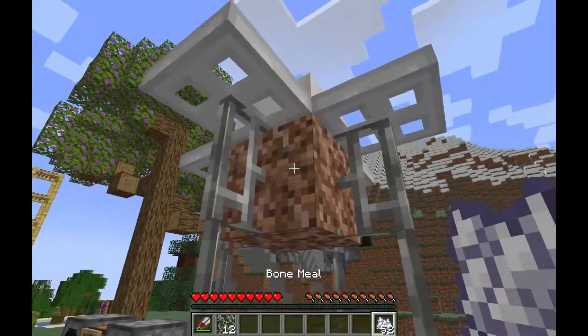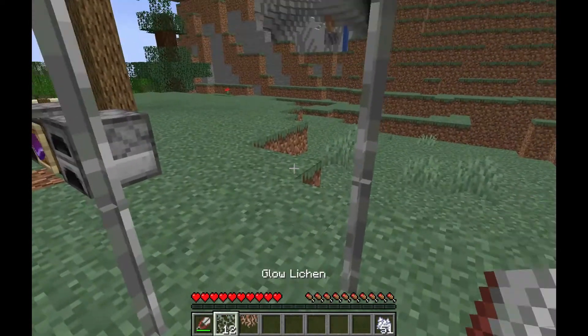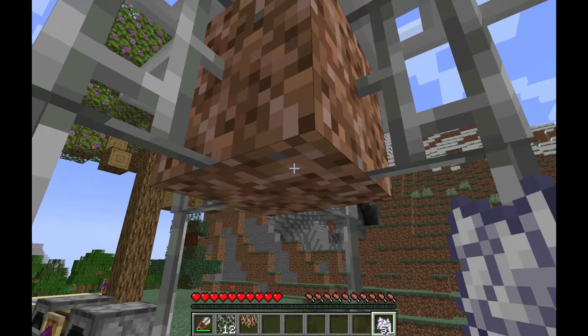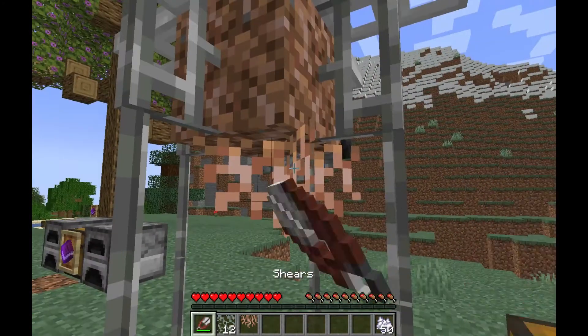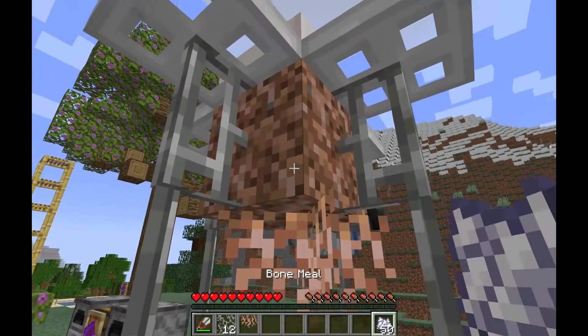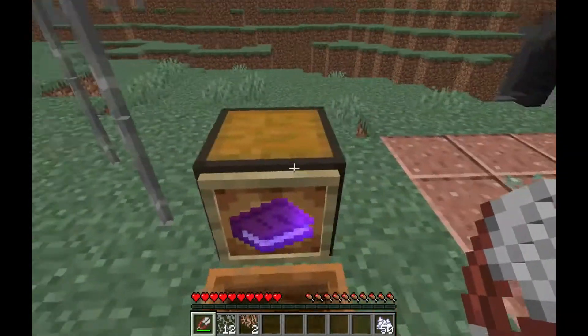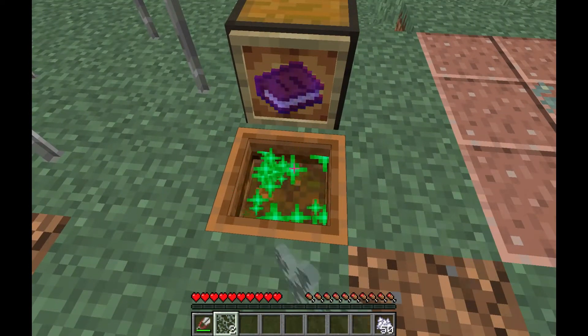Another thing is you can grab rooted dirt — if you find rooted dirt, which you can normally (I spawned this in), you can put bone meal on it and you can get it. Though, to be honest, it needs a bit more effectiveness. Rooted dirt can be used along with glow lichen.